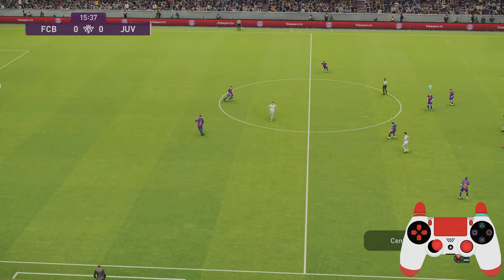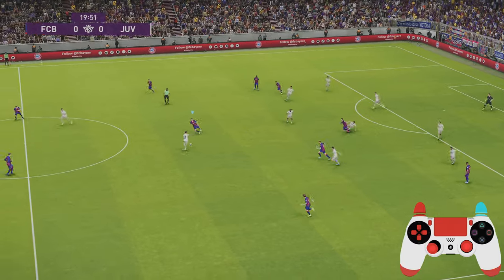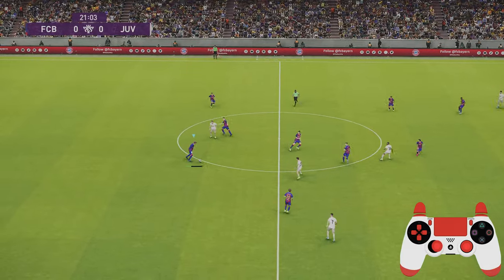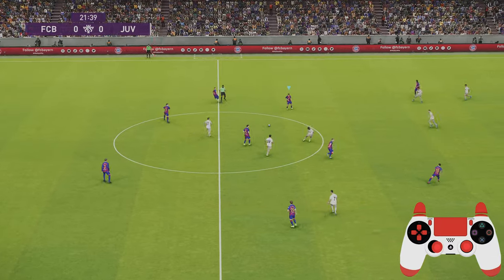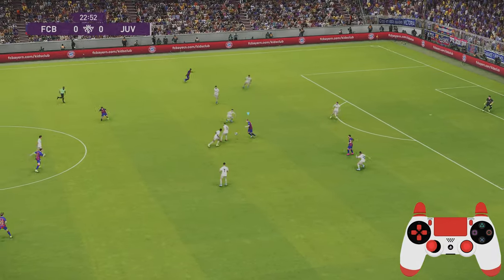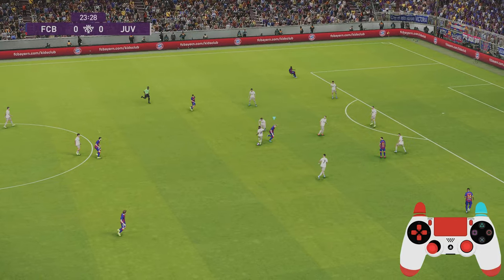With frontline pressure you want to be doing what I call first touch tackling. You can see here he plays the ball in and as soon as he takes the touch, I'm in and winning the ball back. The reason for doing this is because it takes the player a second or two to get the ball under control.